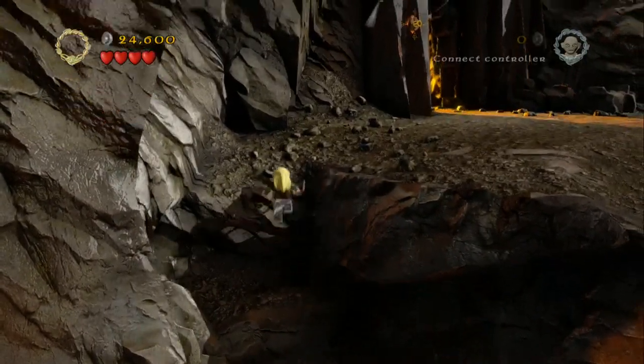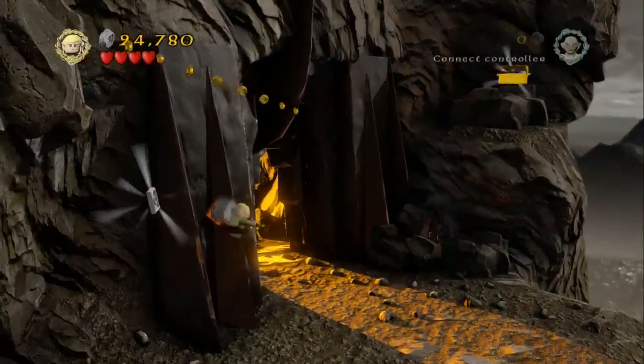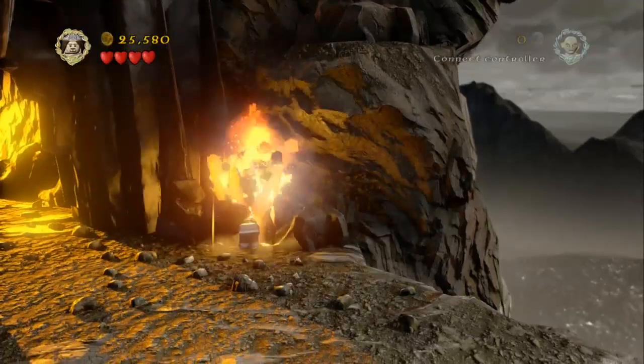You need an elven character just to make this jump. Then using Legolas to shoot an arrow into the wall, you can swing back on yourself to grab the blacksmithing plan. Head over to the right — there's a Morgul block that we just need to smash up using Aragorn.